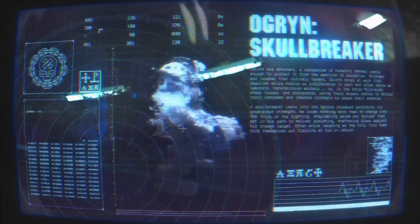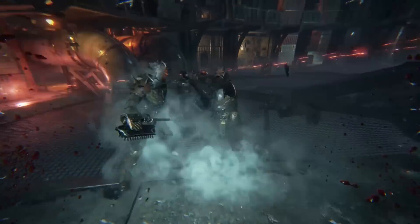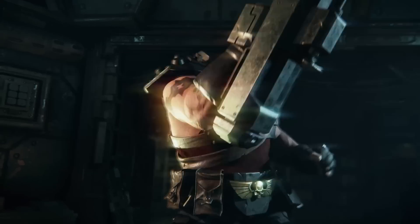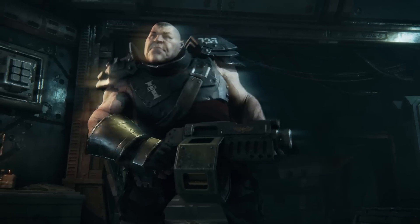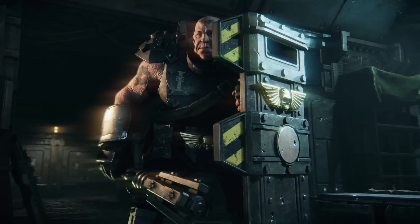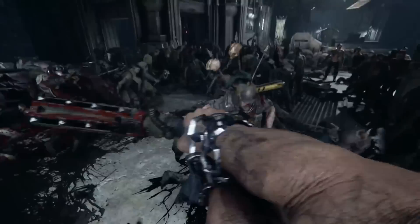Lastly, there's the Ogryn Skullbreaker, another melee-focused class with increased damage in that category. They're good against hordes, effective at staggering and suppression, and can revive teammates faster. The Skullbreaker starts off the game with a pipe club and a thumper.